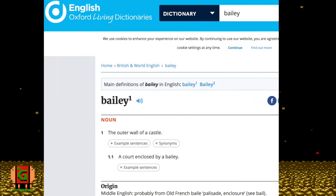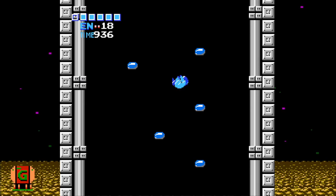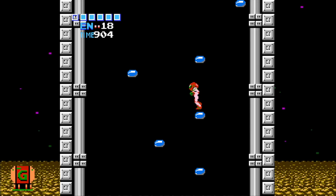But the Oxford Dictionary says Bailey means the outer wall of a castle, and its root comes from a French word for enclosure. There are a lot of walls in Metroid and the goal is to escape. Maybe after all, all of us really were just in a Bailey.